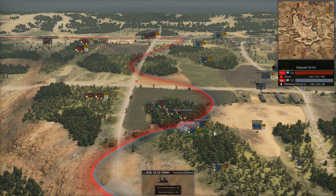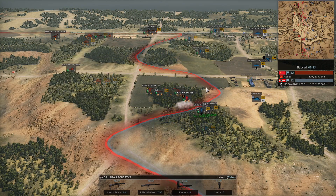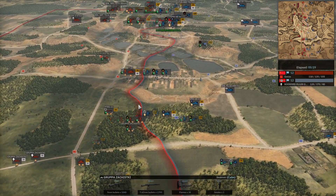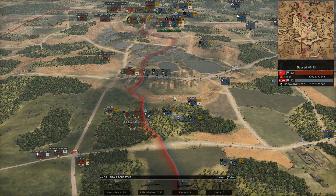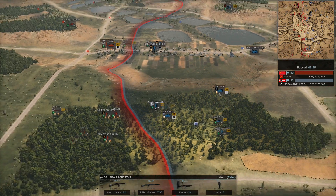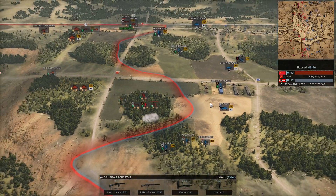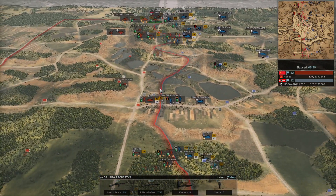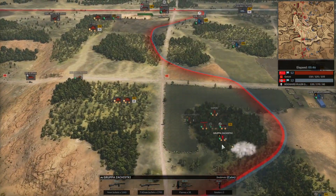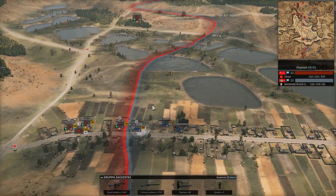Gonzo's guys just have more veterancy and that really matters — you can see how quickly they ate through those Gebirgs Jaegers. The beauty of the Gruppe Suchiski, similar to the Finnish infantry, is they have the Suomi with 150-meter range on their SMGs which makes them super strong. The benefit of 150-meter range over 100-meter range is that they have a base accuracy of 65% — it goes up as infantry get closer, so the DPS is so much stronger. It's a couple Romanian units, a couple Italian units, and this is I think the only Soviet unit with that range.